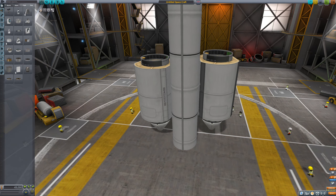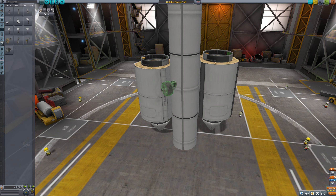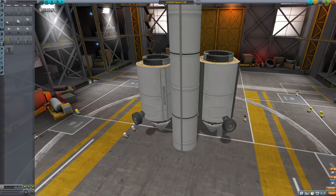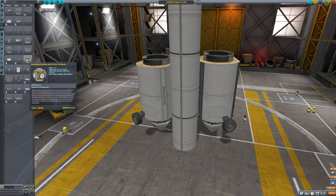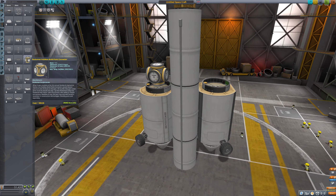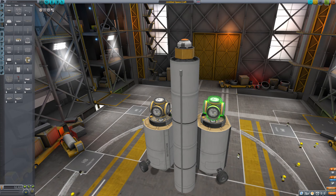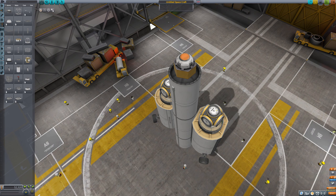This ought to be good enough. Now let's just slap some wheels on it, because why not? That'll definitely help. Coupling. Structural. Multipoint connector — again, it just looks cool. Pretty sure it's not going to help, it's going to make everything so much worse. USS Disaster — disaster in the making, everybody.